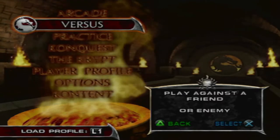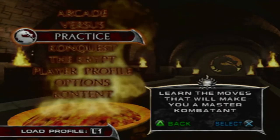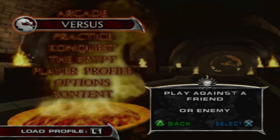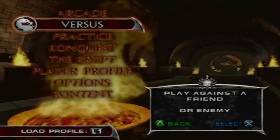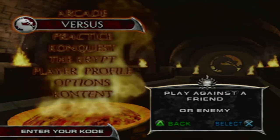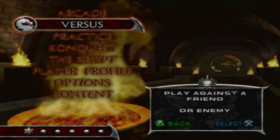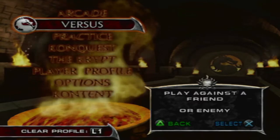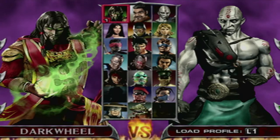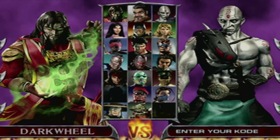With two controllers and two profiles, you can just keep wagering on the platinum and onyx coins - pretty much any coins you want to wager and gain more on one profile. I'm going to show you how to do it. I'll load my profile up on the first controller, and now we're going to go to versus. You need two profiles and two controllers, so I'm going to load up the other one now.